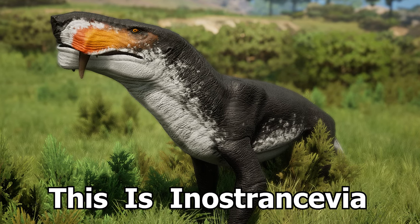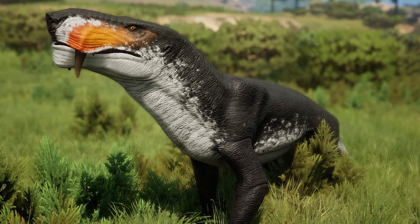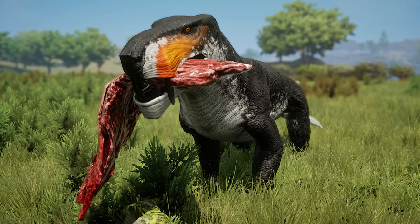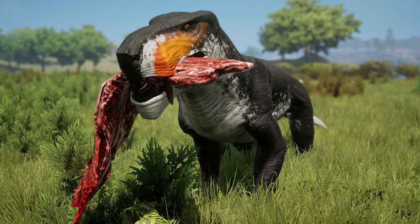This is Inostrancevia, a large Gorgonopsian with large saber-tooth-like canines and tough skin similar to an elephant or rhinoceros.